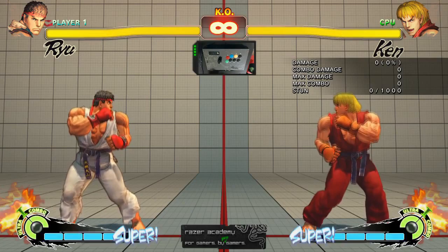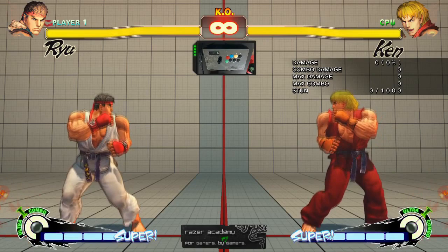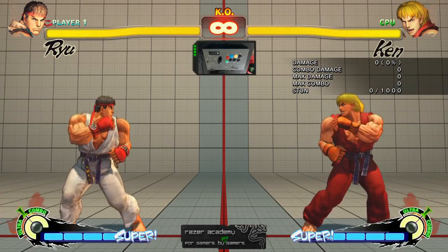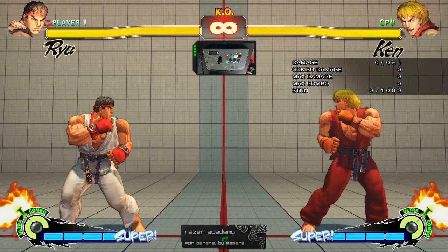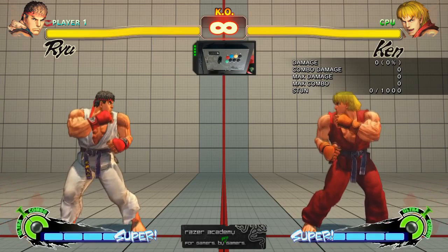Now for the rules of Street Fighter 4. The rules are very simple. You have two characters and each character has a life bar, as you can see on top of the screen. The default rules for a single game are 2 out of 3 rounds, and the first player who reduces the other player's life bar to zero wins the round. In a single round, there are 99 seconds on the in-game clock. If the clock ticks down to 0, the player with more life shall take the win. A draw occurs when both players' life bars are at the same value when the clock reaches 0, or when they deplete each other's life at the same time.